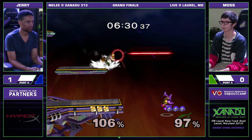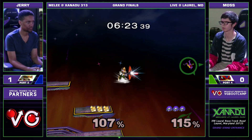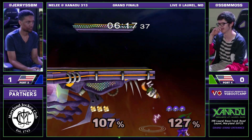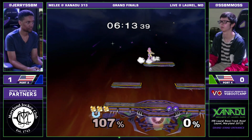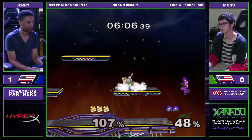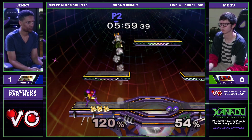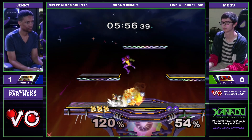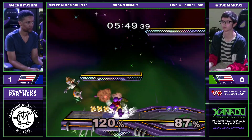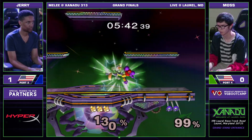This is a crazy combo — he's just not letting Moss come down. Another back air to push him off ledge again. Brutal shine, nothing Moss can do about that. Misses the back air — that would have been a kill. The missile just flew up off the shield. Another super wave dash, but it doesn't net him anything.